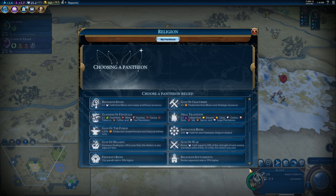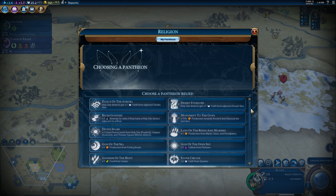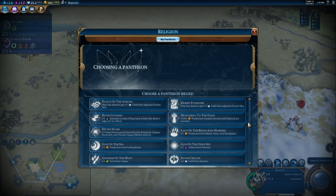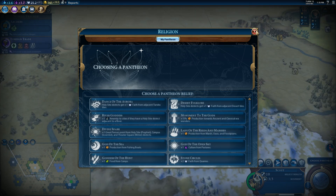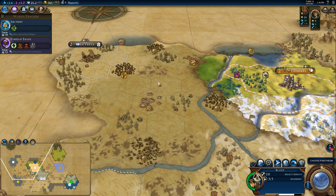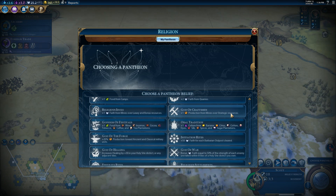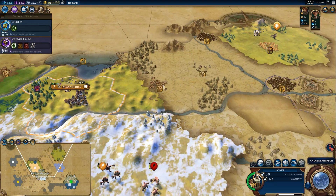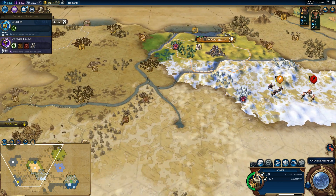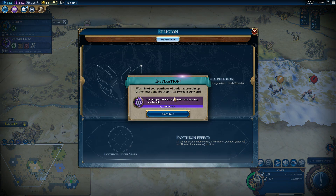Let's get this up so we can get a Foreign Trait. Wow, that was surprisingly fast. We're going to have all kinds of goodies here — Religious Settlement, Fertility Rites, God of the Forge, God of the Sea, Monument to the Gods, Lady of the Reeds and Marshes, God of Craftsmanship — plus one production for mines over strategic resources. We don't know where the strategic resources are yet. I think I'm probably going to go for Divine Spark. It's what I normally go for — it's a good safe bet.